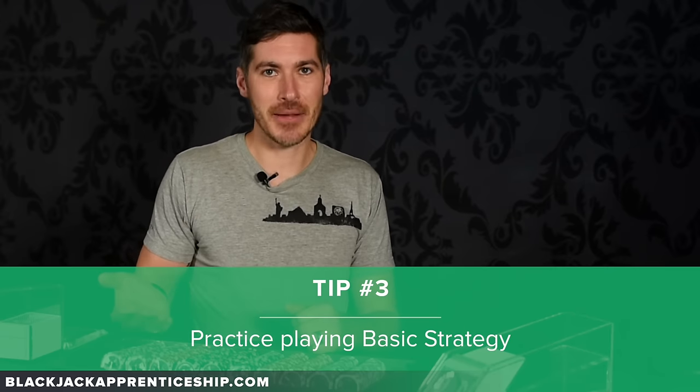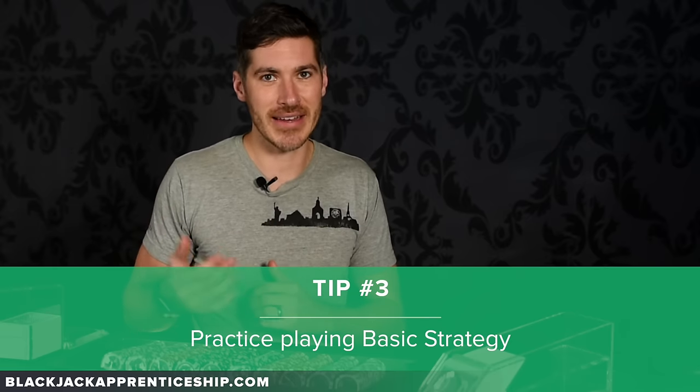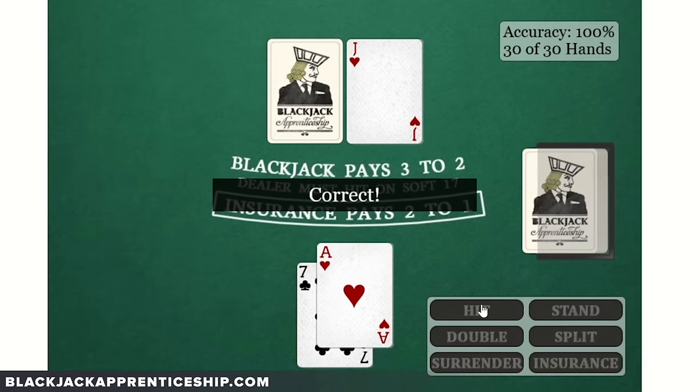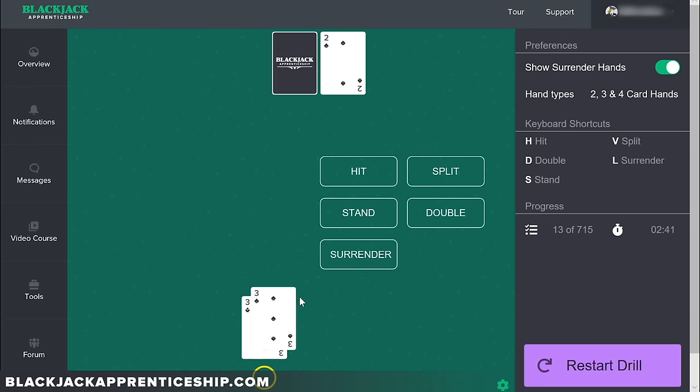My third tip is to practice playing basic strategy. It's one thing to be able to recite it, but now you need to start actually playing it. You don't want to practice somewhere that won't tell you if you're making mistakes. We have a free basic strategy drill on Blackjack Apprenticeship, a free iOS app, and paid iOS app and training drills that are more robust — you can practice two, three, and four card basic strategy until it's rote memory, and play without making a single mistake.